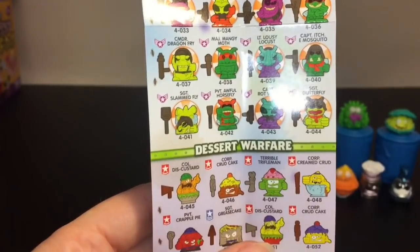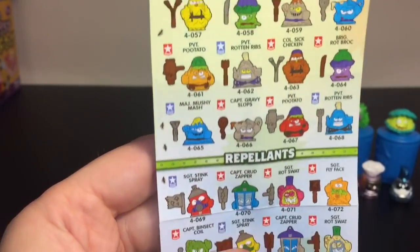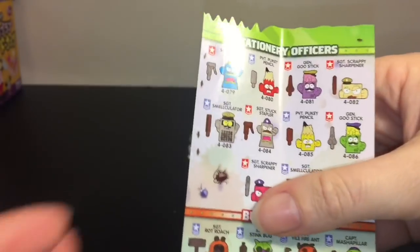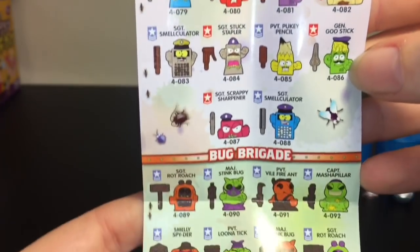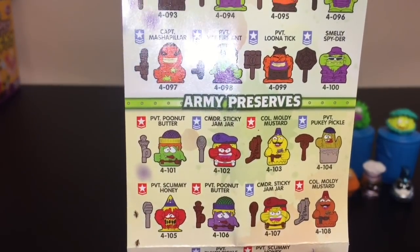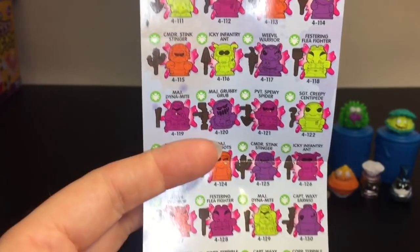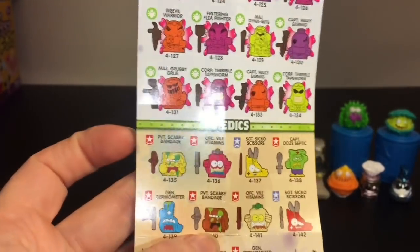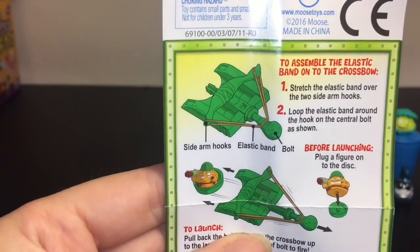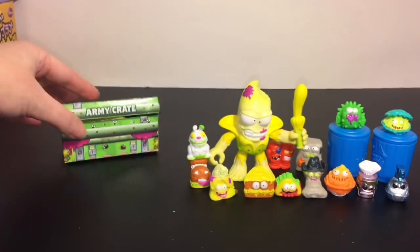We have Dessert Warfare — very cool pun — Corporal Crud Cake, the Gravy Officers, Repellents, Fungus Frontline with fun games you can play. There are the Stationary Officers — that pencil guy is hilarious — the Bug Brigade, which I believe are the rares. Army Preserves — that's where the happy pickle is! The SWAT Team, and the green ones are ultra rares that might glow. Scrappy Camo are your metallic limited editions. It also gives directions for the little catapult and the little parachute, which you get in the army crate, plus two mystery ones inside.